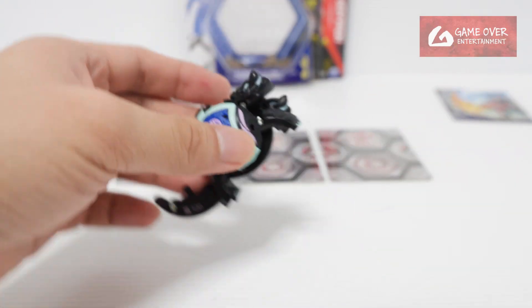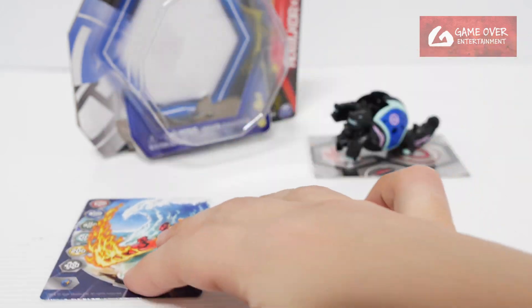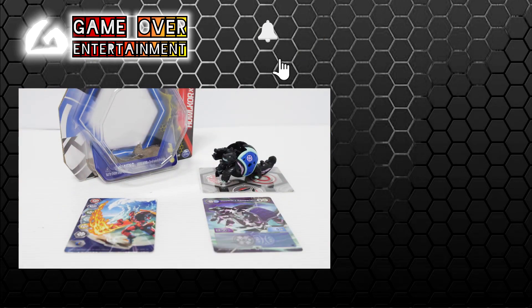So this has been the unboxing of Hellcore X Remperian. What did we get? We have this gate card, we have this character card — keep it around, it's the fusion card. So this has been my unboxing video for today. Thanks for watching. If you enjoy this content, please click the like button and subscribe. See you in the next video. Thanks, bye.